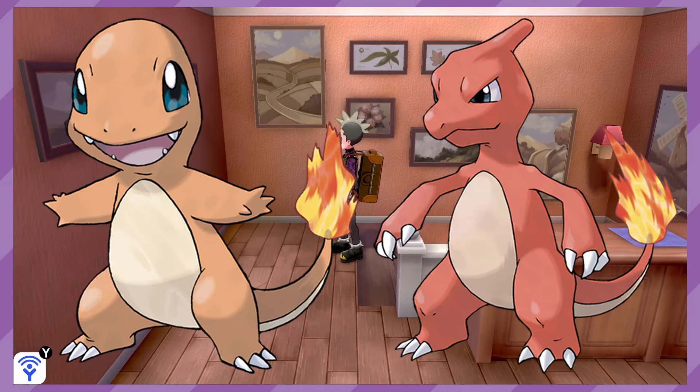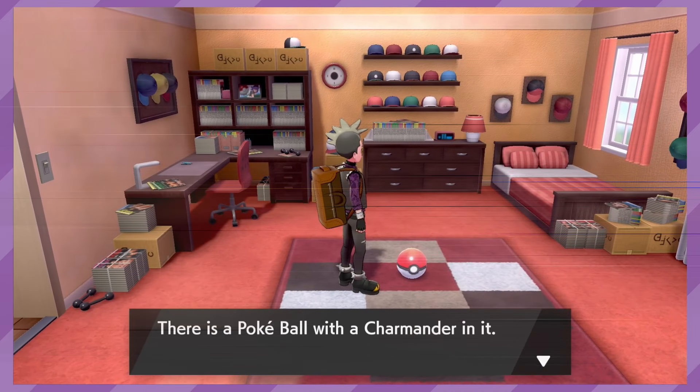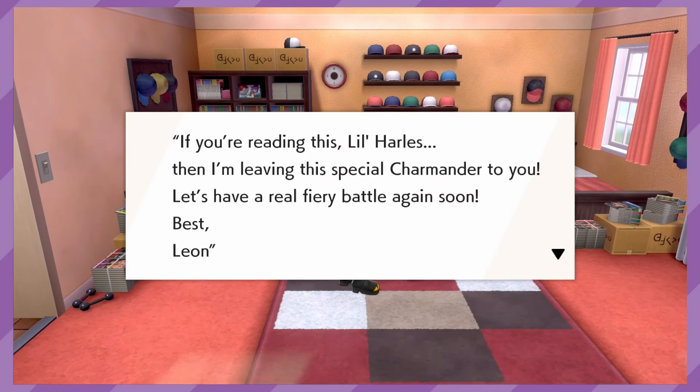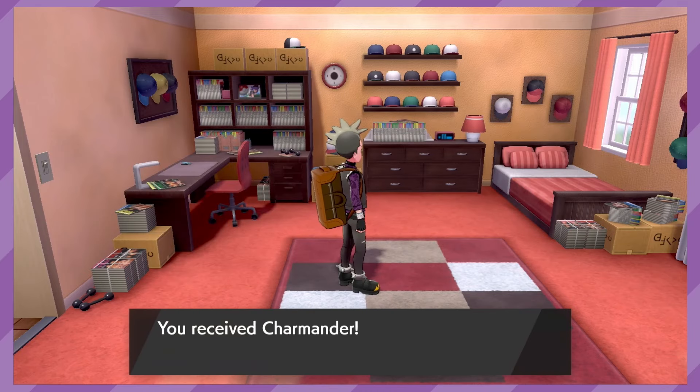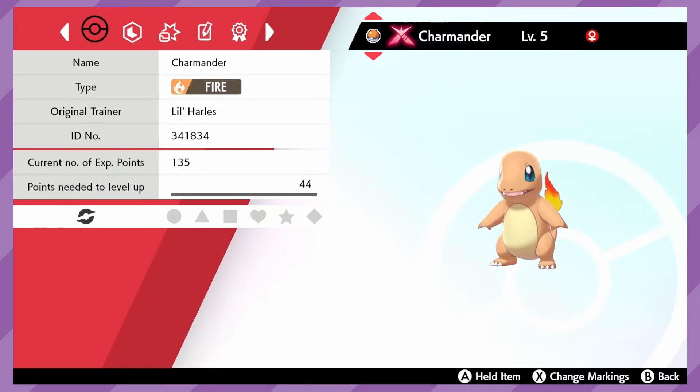There is Charmander and Charmeleon. After you beat the game, you can visit Leon's room and you will find a gift Charmander. Now most people would just evolve it right away and not notice, but the Charmander has the Gigantamax mark, and it retains it as it evolves. This was to give players access to Gigantamax Charizard, and before there was a way to give any Pokemon the Gigantamax factor, Charizard's pre-evolutions were special cases of being able to have the factor without being able to use it.